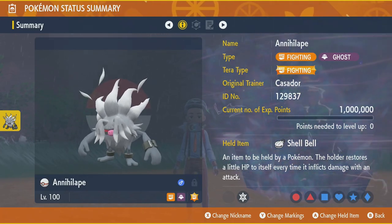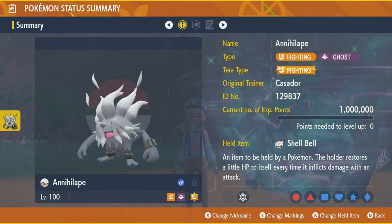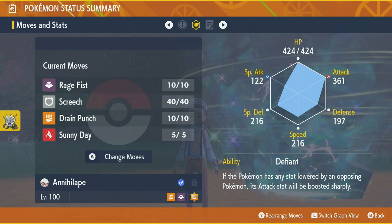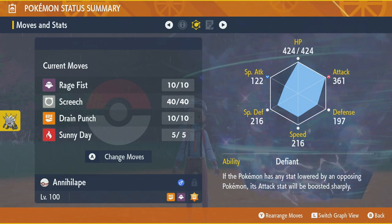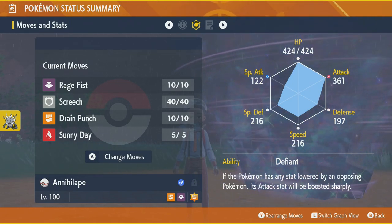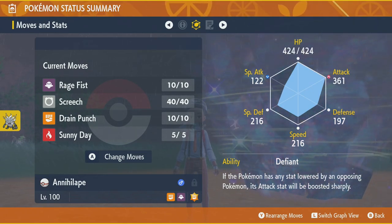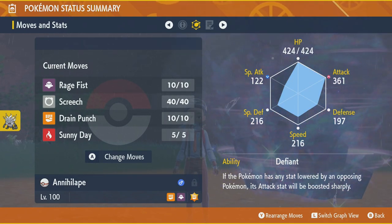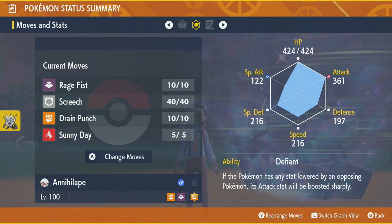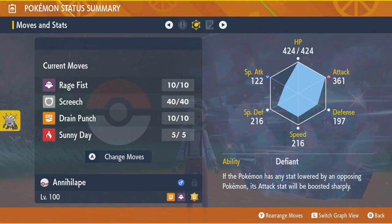To me, the easiest and basically brain-dead strategy is this one — Annihilape. Annihilape is your guy for this 7-star raid. You want it at level 100, and you can use either Metronome or Shell Bell as its held item to increase your sustainability. The moves you want are Rage Fist, Drain Punch, Sunny Day, and Screech — though Screech is basically useless, just there for show. You definitely want to use an Ability Patch to get the hidden ability Defiant, because Tearful Look drops your Attack and Special Attack by one stage, and Defiant instead increases your stats by two stages — which is absolutely fantastic.